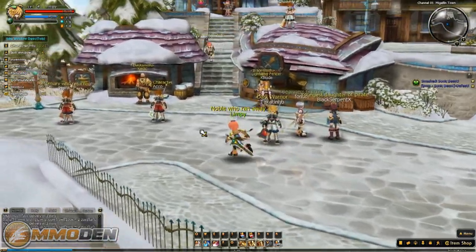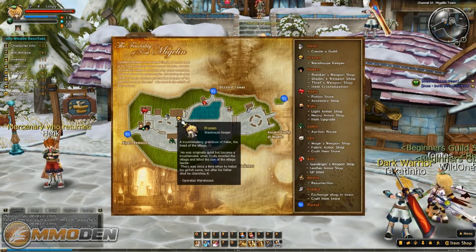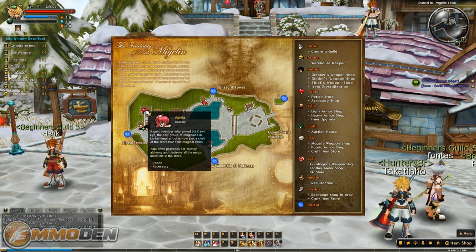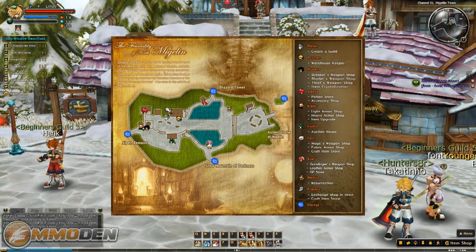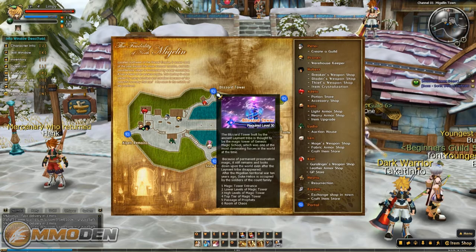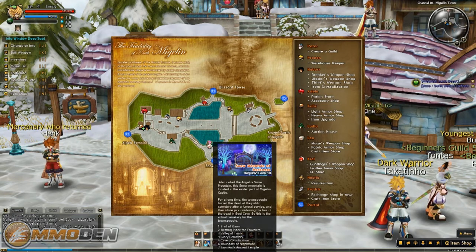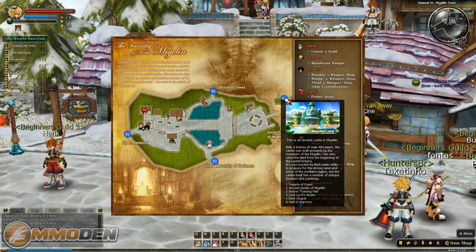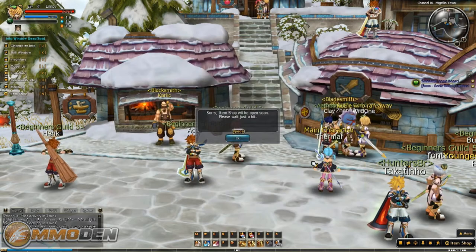You can see players running around. Bringing up the map shows all different things: the town chief, warehouse keeper where you can store stuff, grocery for potions, the black market, the priest where you get healed when you die, and the alchemist for exchanging and crafting items - there is crafting in the game. The portals out of town show level requirements: Snow Mountain of Darkness requires level 10, Alpine Remains requires level 30, with a level 20 area as well.